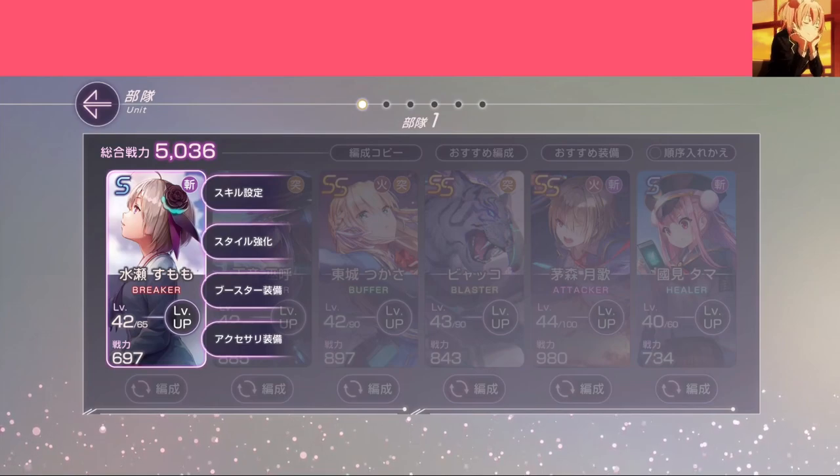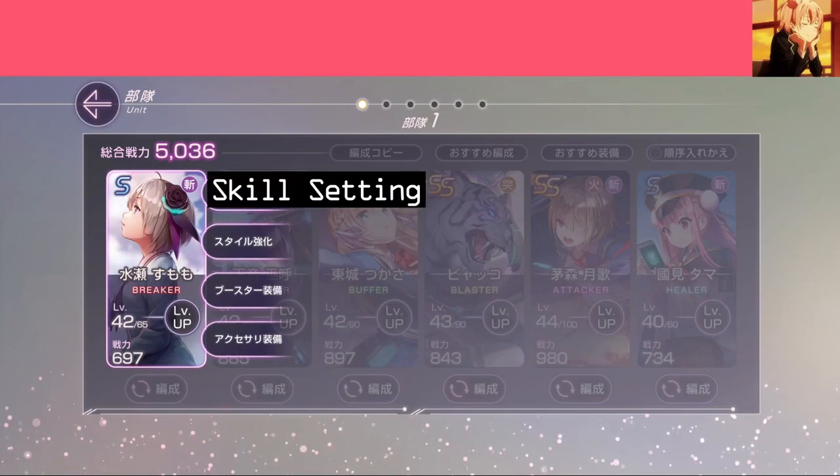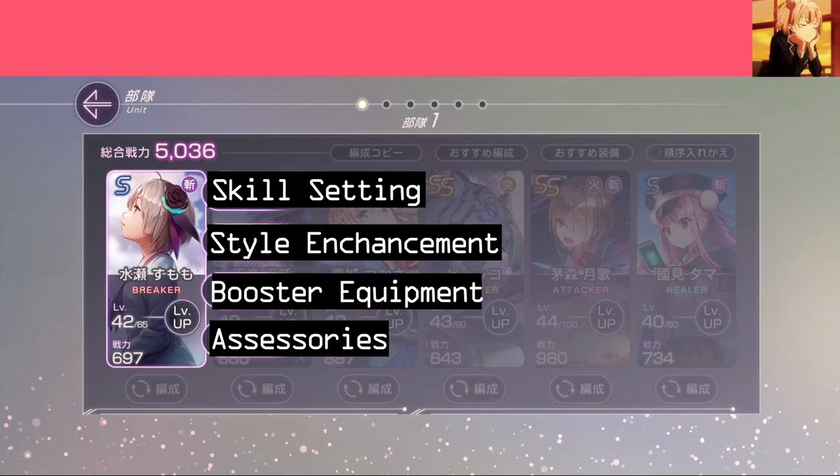When clicking on a character, 4 options will pop up. Going from top to bottom: Skill Setting, Style Enhancement, Booster Equipment, and Accessory.